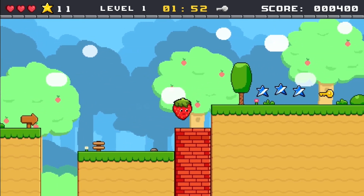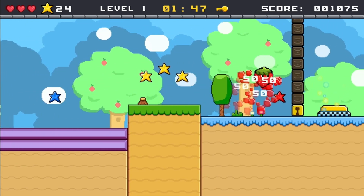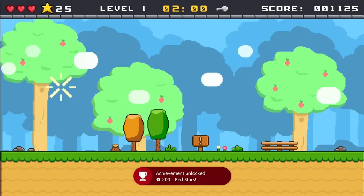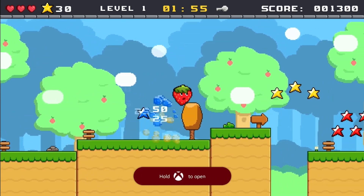You'll see you'll have red stars in your game — just collect those. The achievements are a little delayed. Grab these 10, restart the level, and then rinse and repeat one more time.